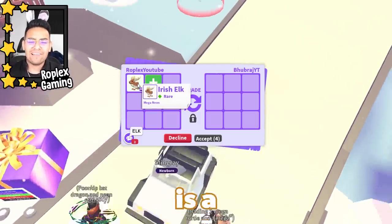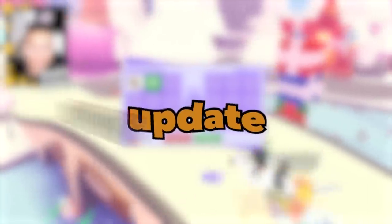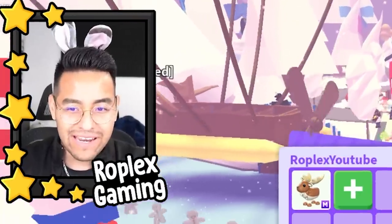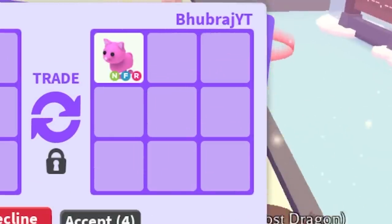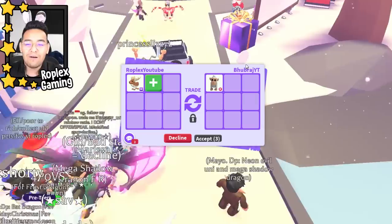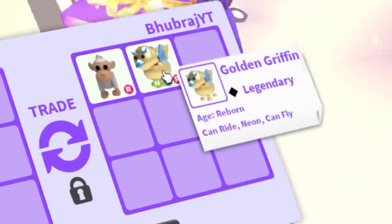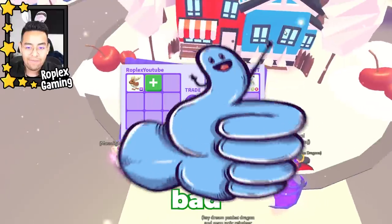Welcome back everybody! This is a Mega Neon Irish Elk, a new pet from the Christmas update. Today we're gonna see what we can get for it. First up is Boobraj YT — this guy does have a mega neon, and somebody's dressed up as a Christmas tree, that is so cool. Boobraj is putting up a rideable albino monkey, a neon golden griffin, and a neon polar bear — not that bad.